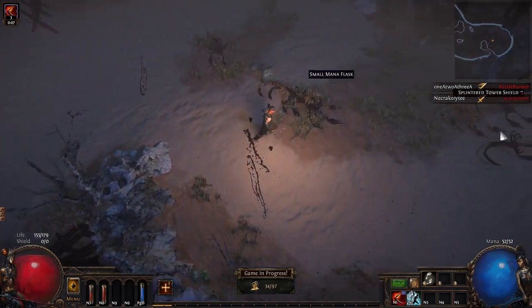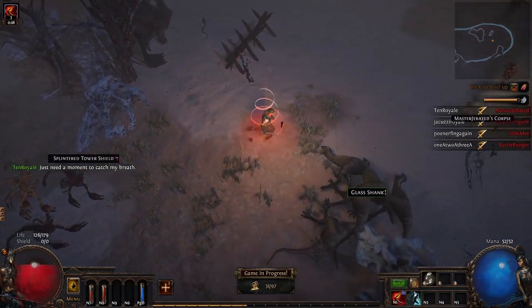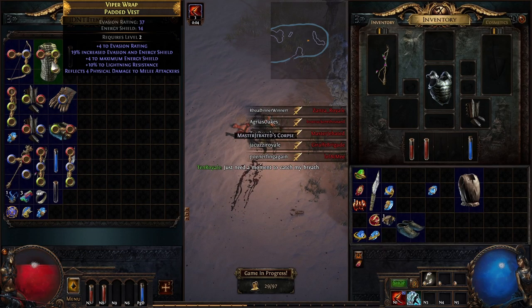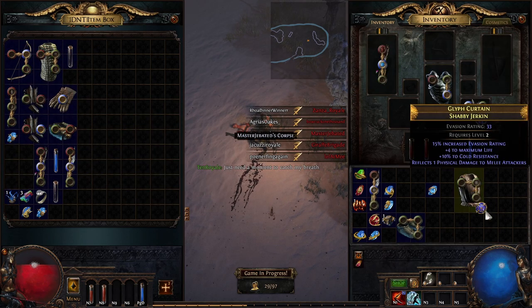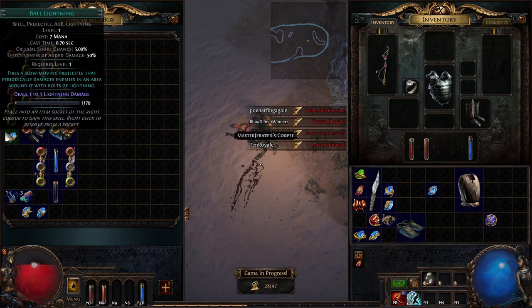The mechanics that keep your character alive in Path of Exile can very broadly be defined into four categories. Your base HP pool — this is going to be the effective pool of your life, mana, or energy shield in whatever combination it depends on your build. When this reaches zero, you die.